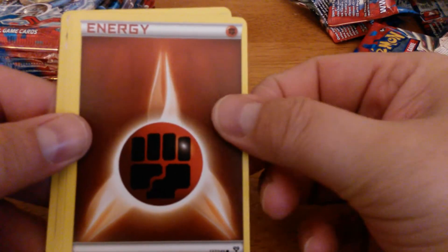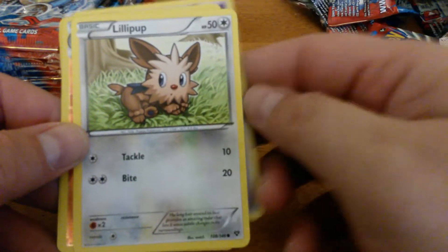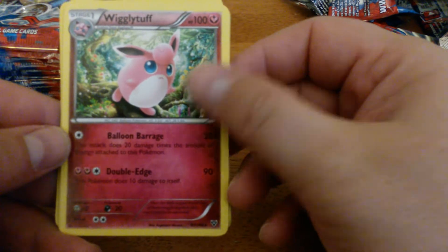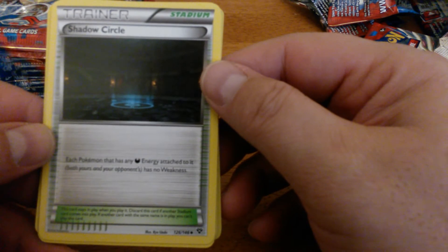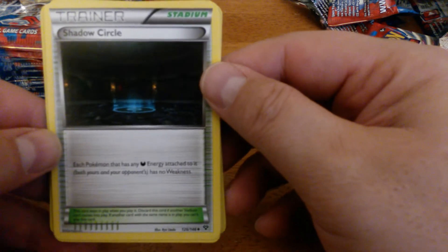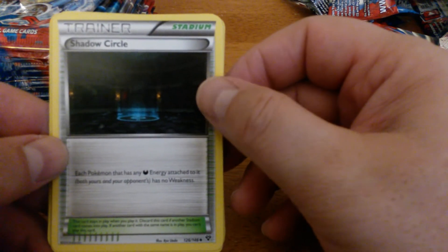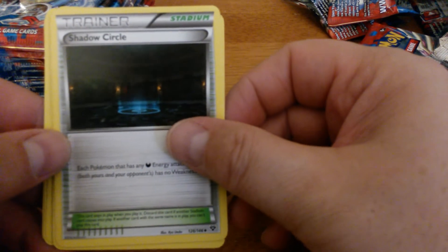Chespin, Fighting Energy, Swirlix, Phantump, Lillipup, Reverse Holo Conkeldurr, Wigglytuff, and Shadow Circle — the first Shadow Circle. Each Pokemon that has any Dark Energy attached to it has no Weakness. So this is definitely going to see some play. I'm not sure of the ratios, because Dark decks still like their Hypnolaser-Virbank combo, but I think we're definitely going to see this.